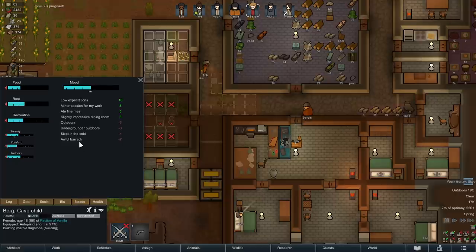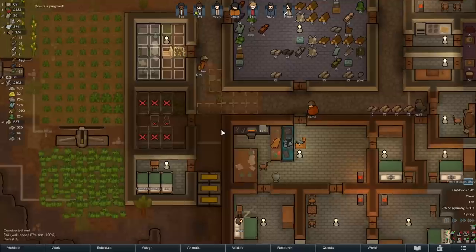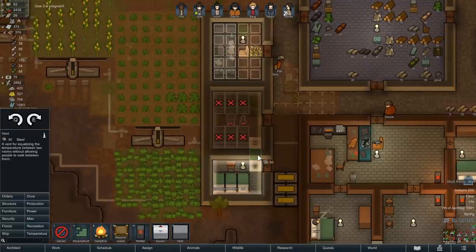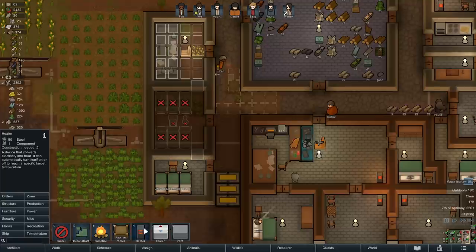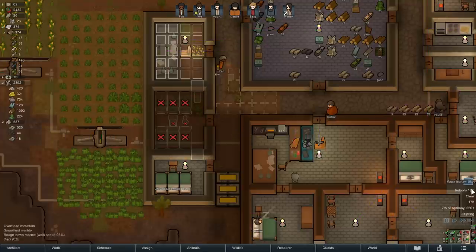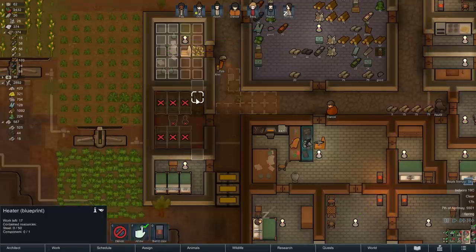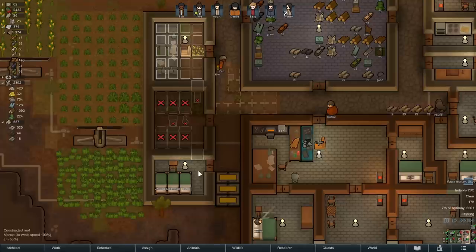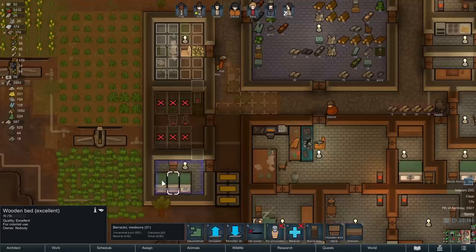Awful barracks — also slept in the cold. I should actually set up some vents across these rooms and put one heater. We're about to go into warmer weather, and it's nice and toasty outside right now. What I'll do is forbid this heater and then enable it before we actually use this room, because this heater will heat Berg's room while this little area is going to be the prison room later on. I can see why Berg isn't happy with it, but we'll manage.